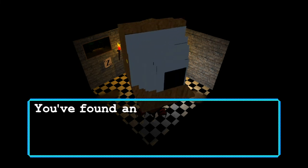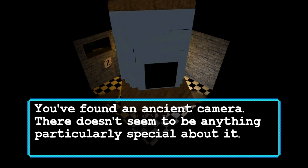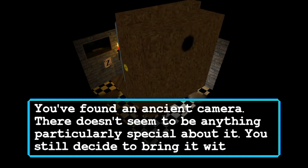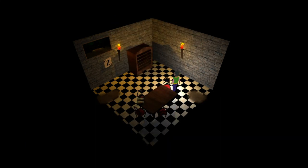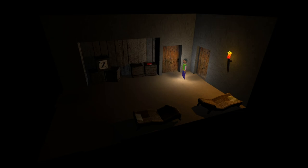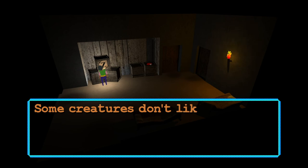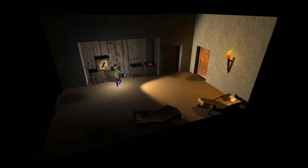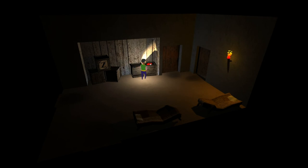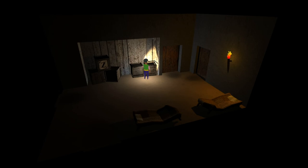Purchase gun. You have found an ancient camera — there doesn't seem to be anything particularly special about it, but you still decide to bring it with you. Some creatures don't like light — do you have something that could help with that? Oh yeah, I remember now. Get some bullets from the crate, yay.